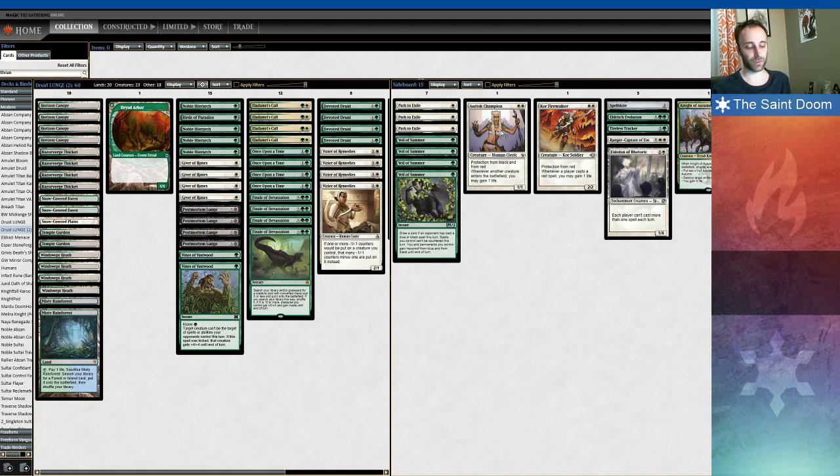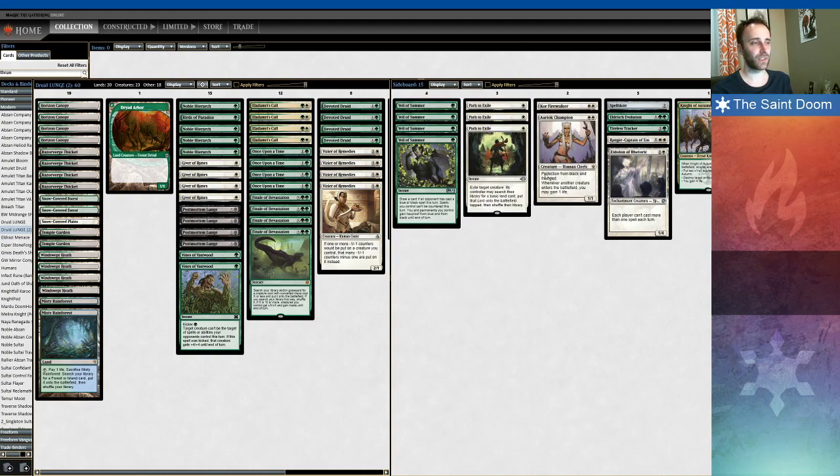The Auriok Champion / Core Firewalker split is because they both do independent things very well, but they're also both good against red decks — Core Firewalker obviously better against Mono Red or Burn, Auriok being an absolute house against Death's Shadow decks. Four Veil of Summer, because this card is absolutely busted. It makes Vines of Vastwood look unplayable. Vines is a very good card and will save you in certain spots, but Veil of Summer in the same matchups is just absolutely amazing — it's a one-mana Cryptic Command.